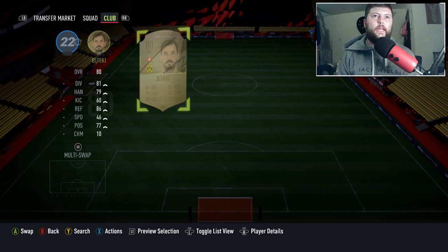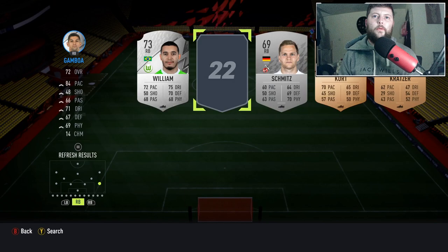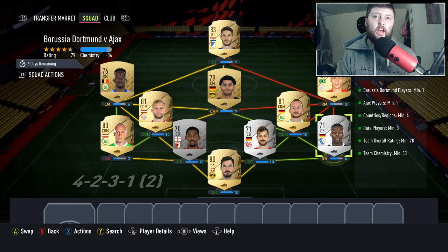Again, pretty easy to do. We just need to make sure we have the minimum requirement — a 78-rated team for the first one. I don't particularly want to be putting silvers in again. We've used pretty much most of our gold center backs, so we're going to put some silvers in at the moment.